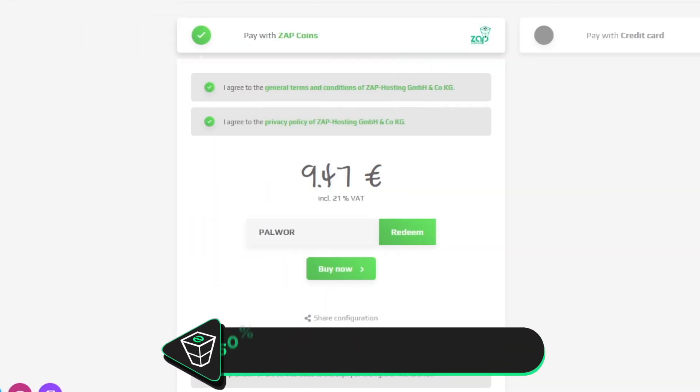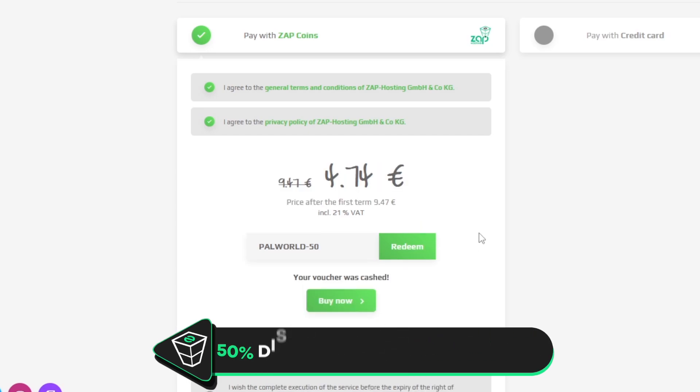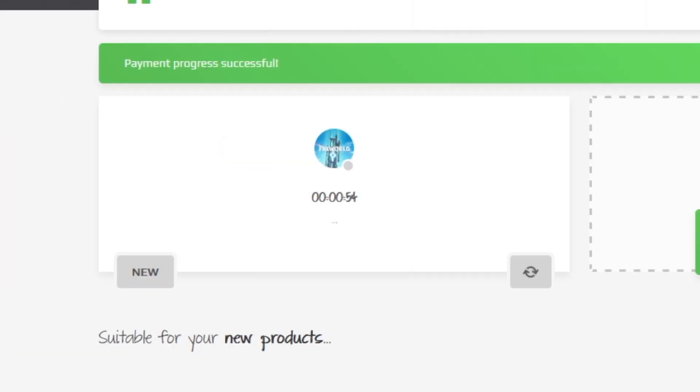Finally, select a payment method, but before you confirm your order, here's a little gift from us: a 50% off voucher code, which you can use by clicking on your voucher and typing palworld-50. After you confirm your order, your server will be up in just a minute.